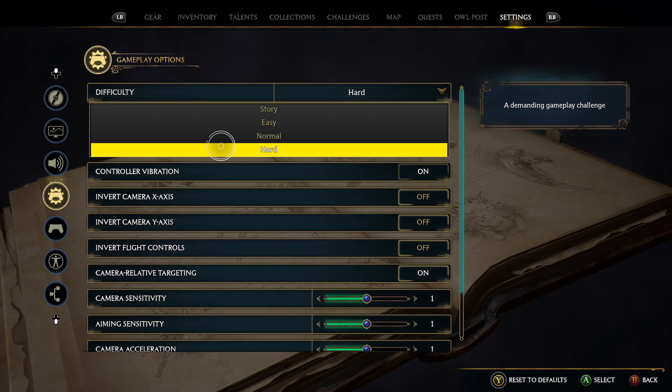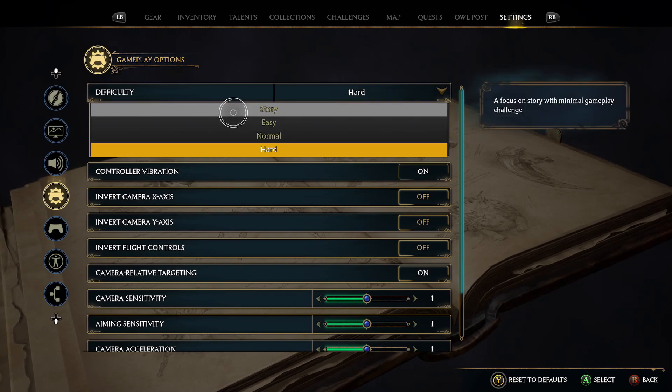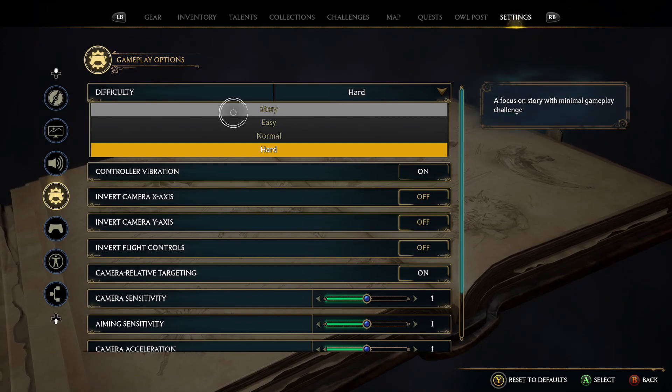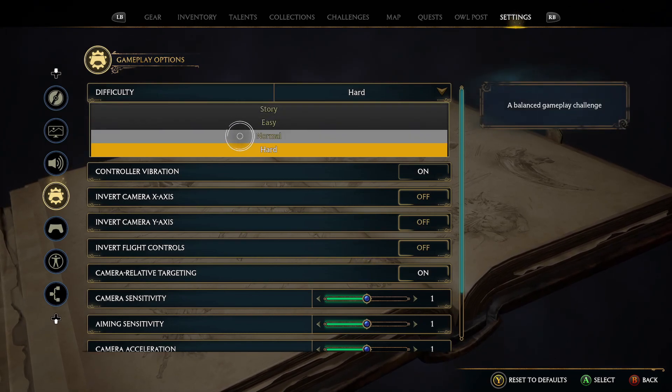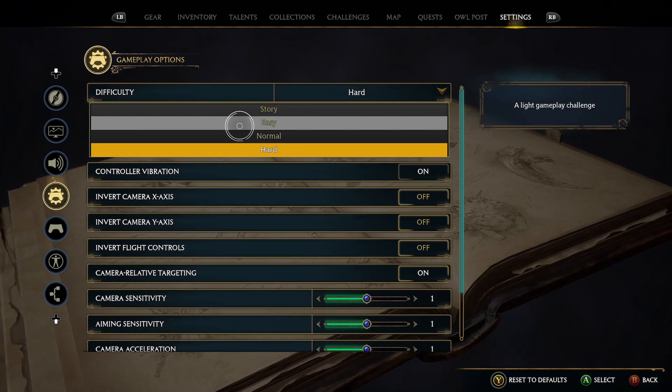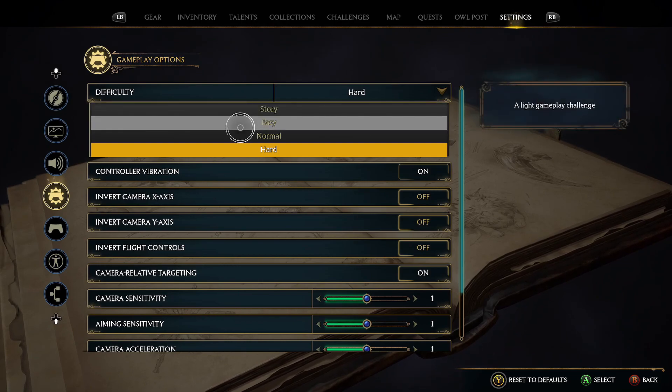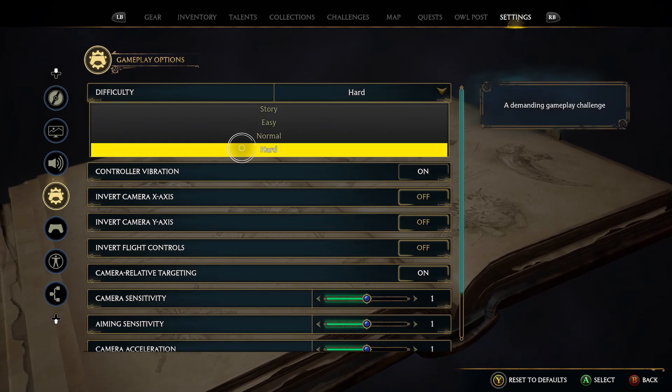Once you click it you have the same four options you had at the very start. Story mode is pretty much just as it says — very minimal challenges. I've tested out all four just to see what the attack difficulty is like, and I must admit with story there's very little reason that you can't do it. Easy, normal, and hard — all of them will test you out.